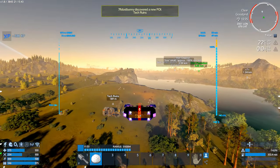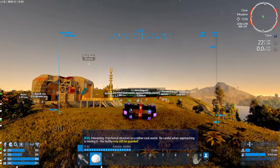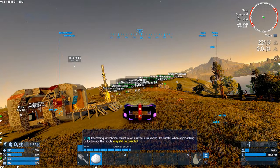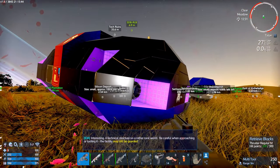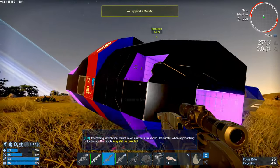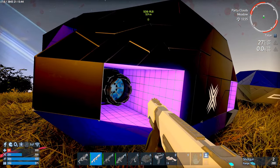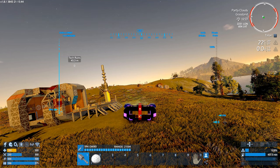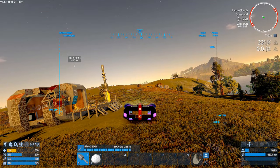What is this — tech ruins? Let's check these out. An interesting technical structure on a rather rural world. Be careful when approaching and looting it — there appear to be cyborgs here. Oh no, these are unfriendly cyborgs! Oh good god — okay, that hurt like hell! I was assuming them to be friendly like the other ones but oh god, no no no! Help! Let me get back inside — I might be backing off a little there. That really hurt — I wasn't ready for that, I wasn't expecting to get shot.